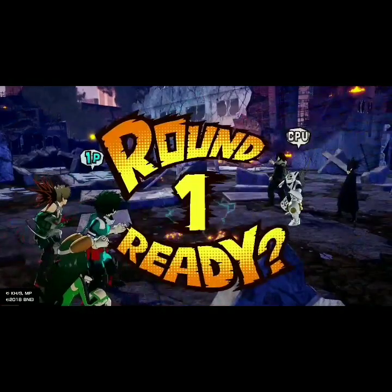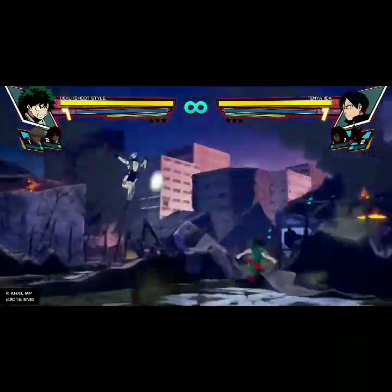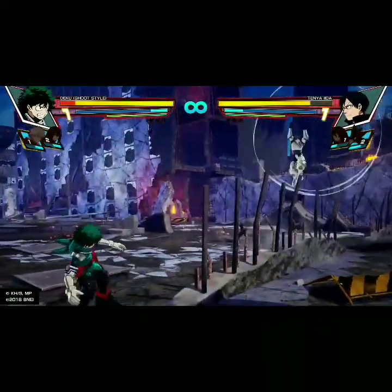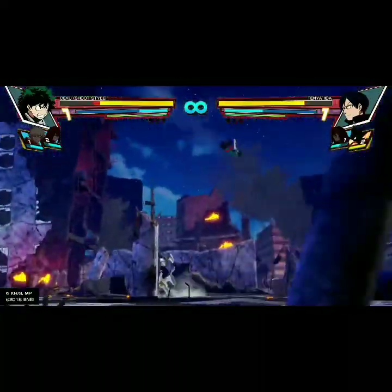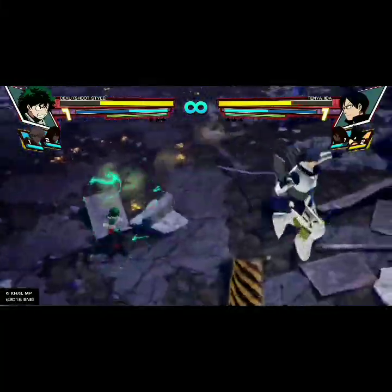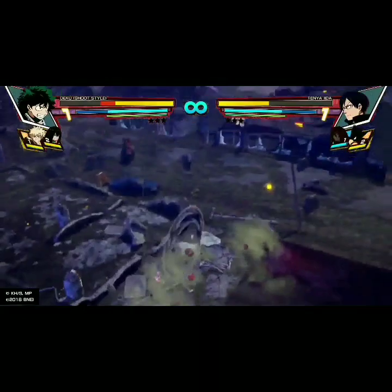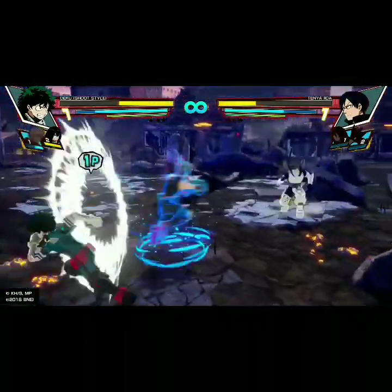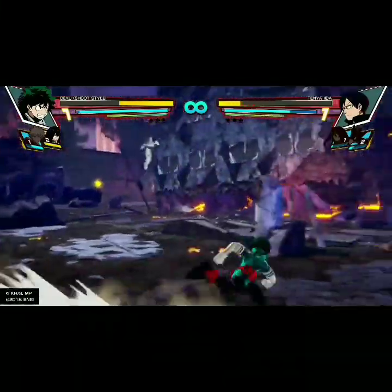Mutant type quirks are quirks you can't turn off and are very physical — people like Shoji with his dupli-arms, Jirou with her earphone jacks, and Hagakure with her invisibility. Emitter type quirks are very flashy, seen with characters like Uraraka, Deku, and Bakugo. Transformation type quirks temporarily change the person or give them some kind of alteration — examples are Tetsutetsu, Kirishima, and Mount Lady. You choose from a wide variety, read a description for each, and see the power and drawback. Then you fiddle with your character's look — hair, body type, etc.